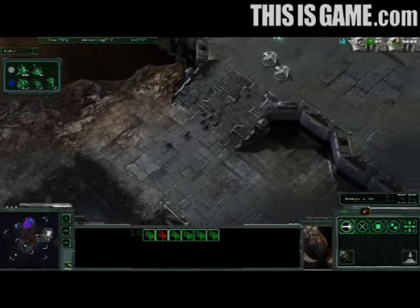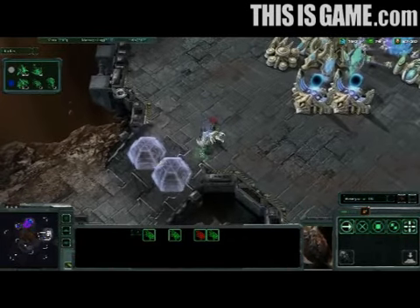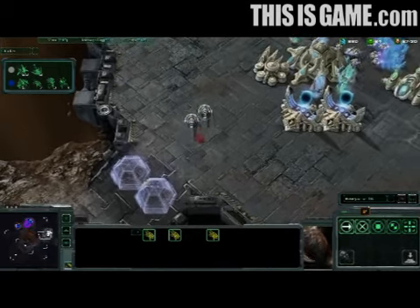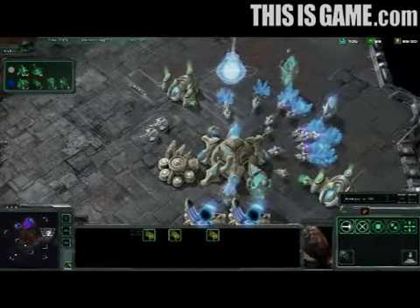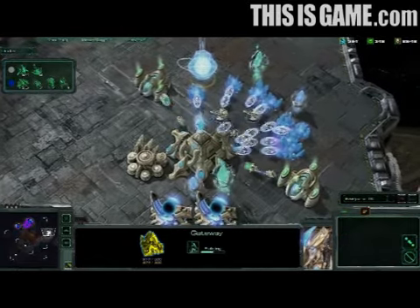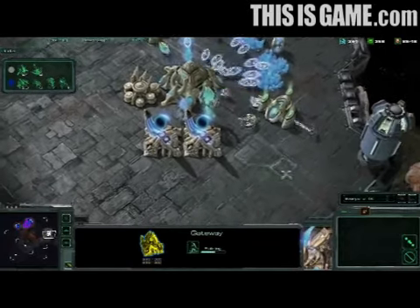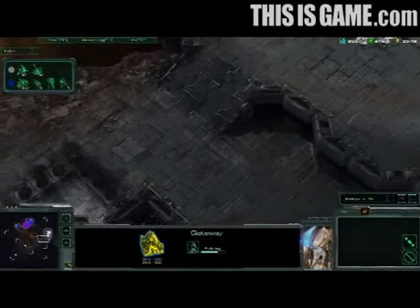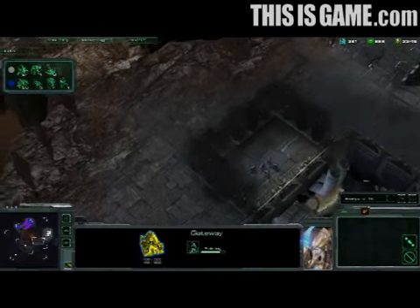The Zerg move into the Protoss base — that's eight Zerglings trying to push up. But those are two beautiful Force Fields set out by David Kim. He can now micro one of his Nullifiers around while the other one continues to lay down cover fire. The Zerglings know they have no chance and start heading back. But two Zerglings are not going to pose a very large threat against those Nullifiers and all the probes in the base — even the probes could turn and fight if they needed to. The Zerglings are quickly destroyed by the Nullifiers, which are free to move back to protect the front of the Protoss base.